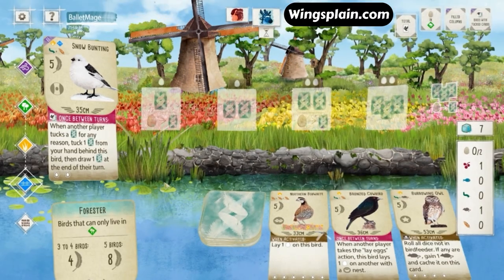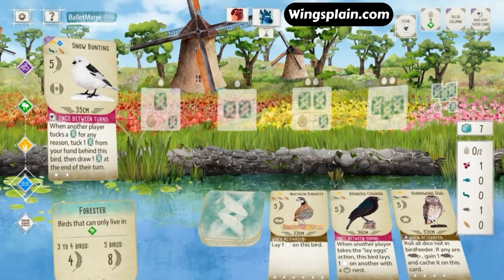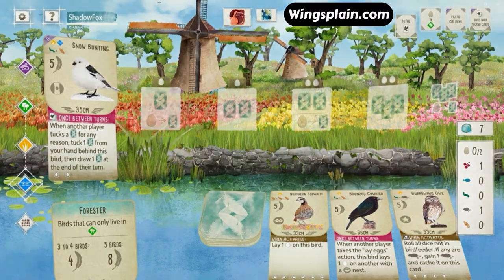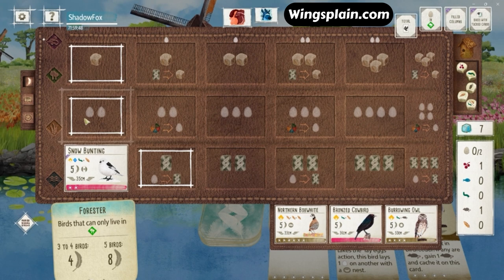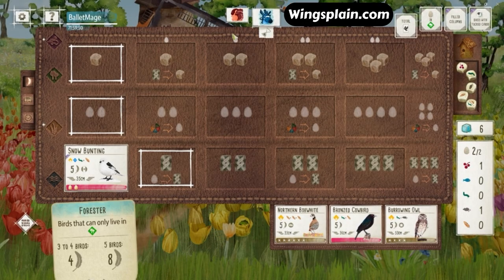It's always a difficult position to be in early game when you just don't really have that great of an option. Keeping something like the Oystercatcher might be good in theory, but that double worm cost is pretty hard to accommodate. And we see the Eastern Phoebe from my opponent — that's actually a big relief because maybe my opponent will alleviate my food issues here. In hindsight, it makes the Oystercatcher look more appealing, but there's just no way to know what your opponent is going to do.